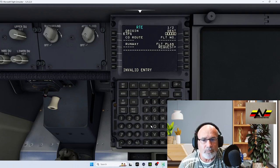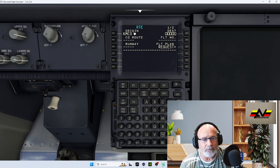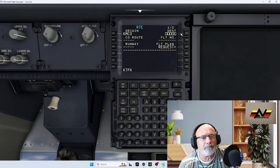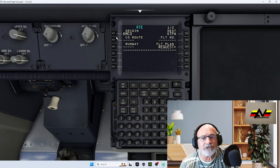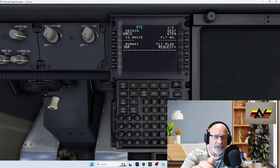Click on the FMC button and put your route in. We're going to type KMCO for Orlando as the origin, then KTPA for Tampa as the destination. You can give it a flight number if you want, and enter the runway: we're on 36 Right.